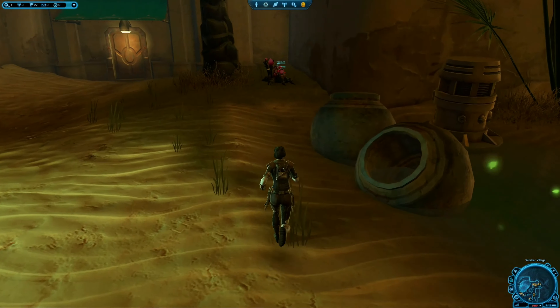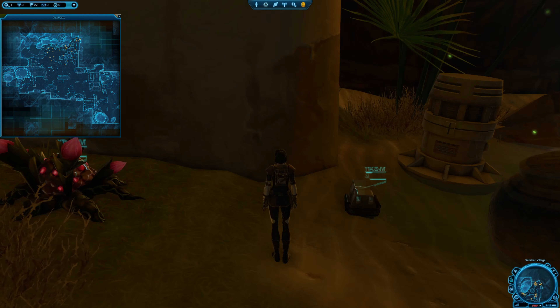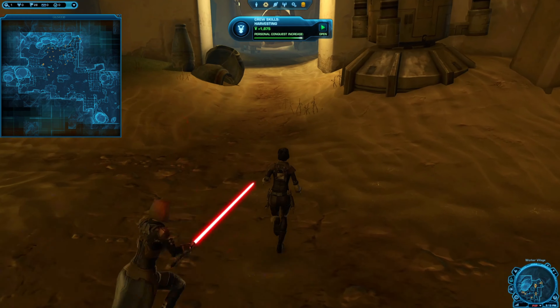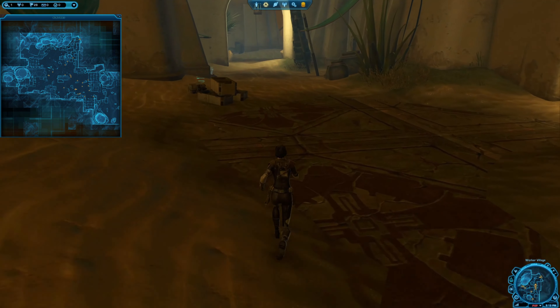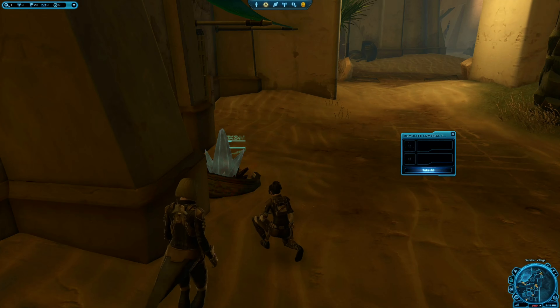Darvanus is the second best gathering location for Grade 9 Materials. The material node respawn rate on Darvanus is impossibly fast, it has fantastic variety, and in most cases you can avoid NPCs. If you're feeling daring, go for groups of three Sky Troopers — they often have multiple material nodes near them.